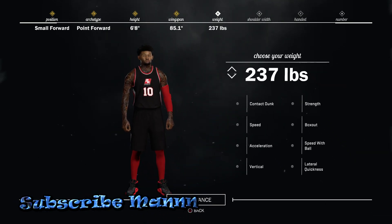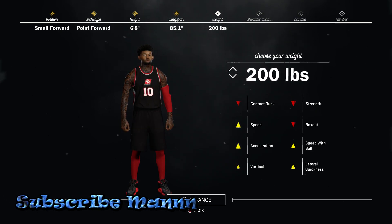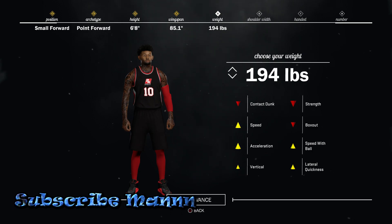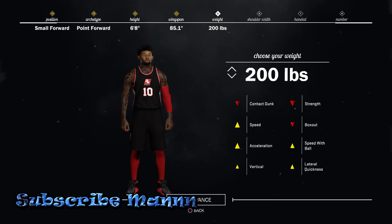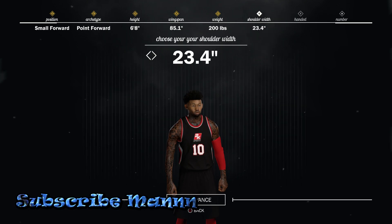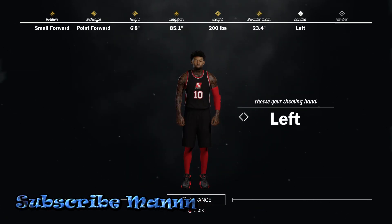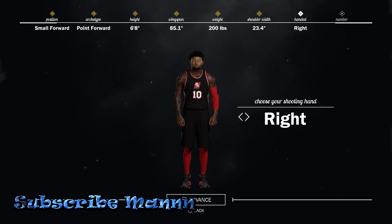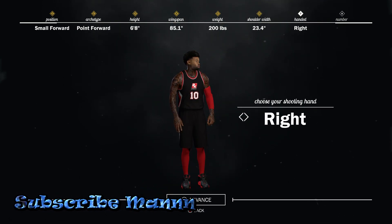You don't want to make him too big. I would make him around 200 pounds — you don't want to make him too light so he doesn't get bodied, but around 200 pounds is my opinion. 210 at the most, that's it. Shoulder width doesn't matter at all. The shooting hand doesn't matter either — I know some of y'all think left-handed shoots better, but that's a lie. It doesn't matter, it's whatever you prefer.